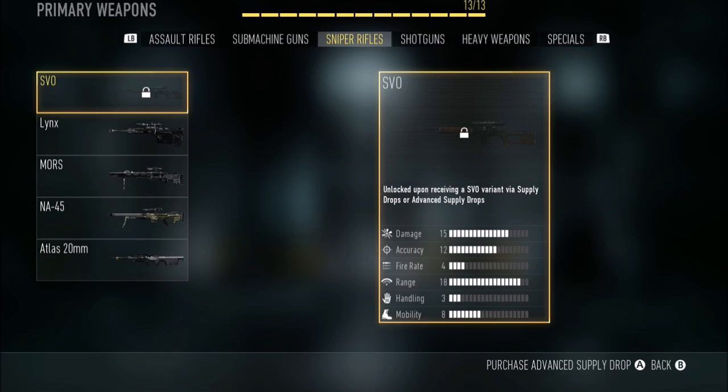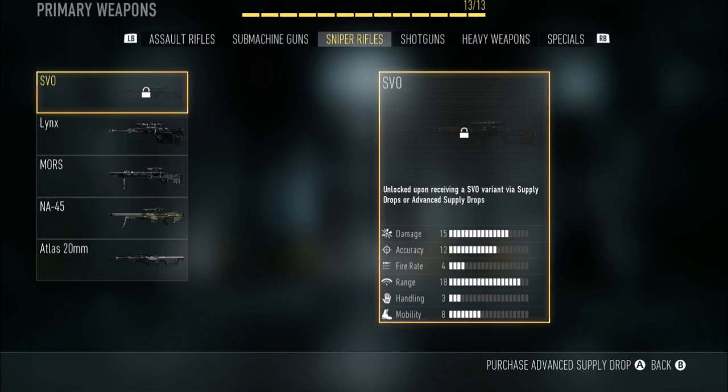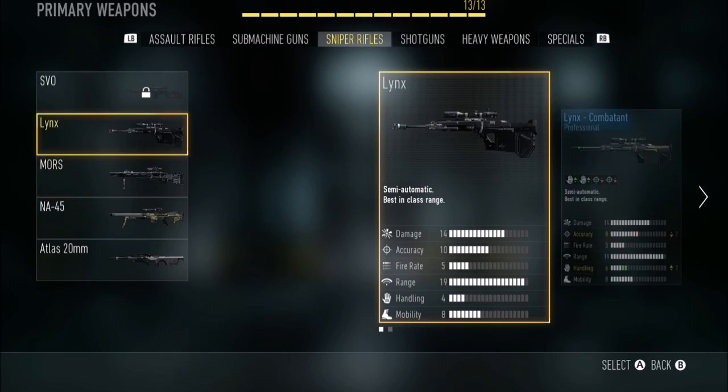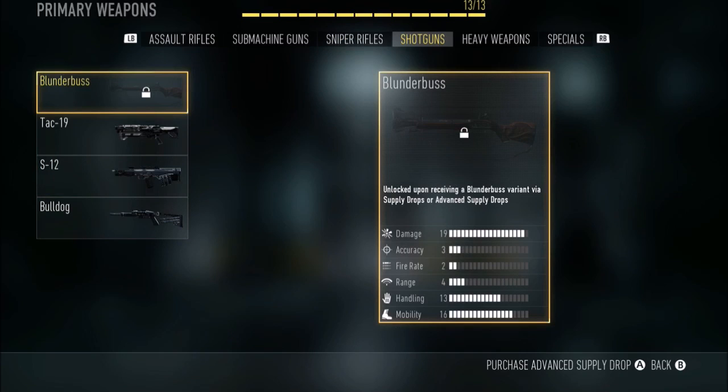The Dragunov's stats are: damage 15, accuracy 12, fire rate 4 — it's low so it's better for precision — range 18 which is really good, handling 3 which isn't great, and mobility 8.